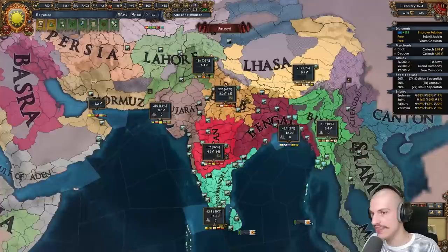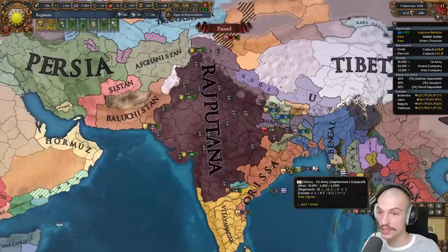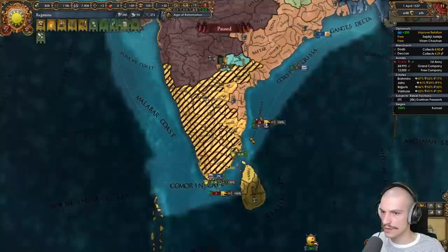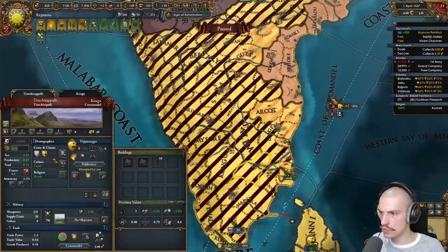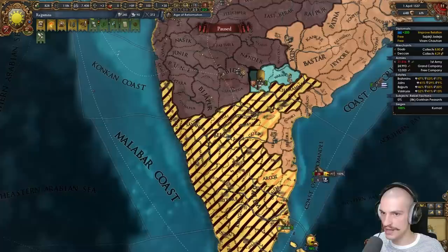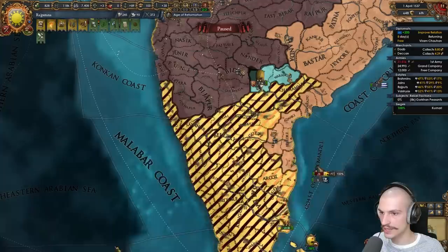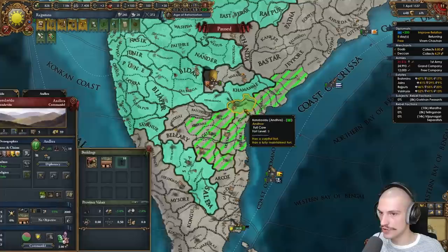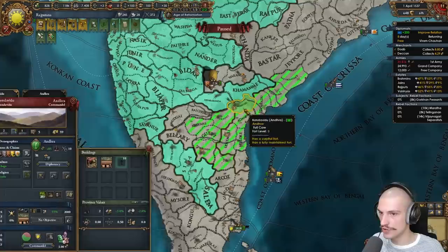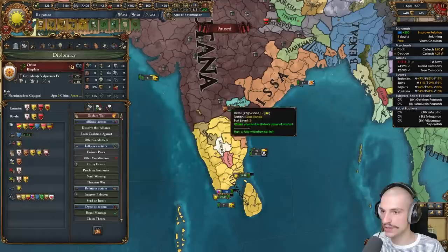Forming a nation causes people to leave coalitions — nice. I'll stay as Rajputana for now since it has the best conquest-focused ideas. Once we get everything, we'll do the culture shifts. Let's fight Vijianagar. Taking provinces here to release Keladi, Mysore, and Madurai from Salem. I'll release Keladi, Mysore, and Madurai, and also take some provinces up north. Let's release Andhra too — there they are, those are their cores that we'll reconquer later.